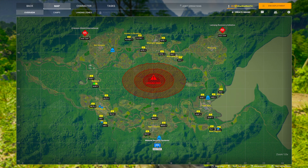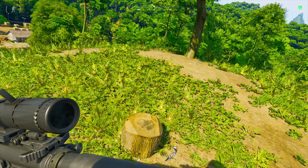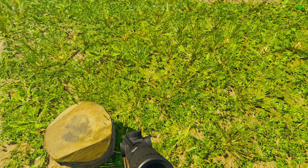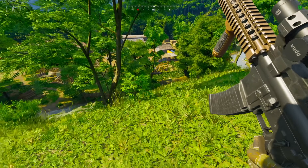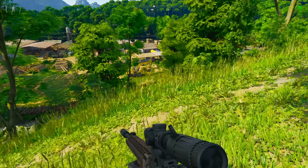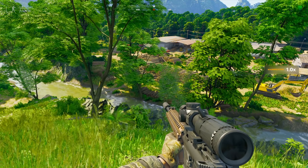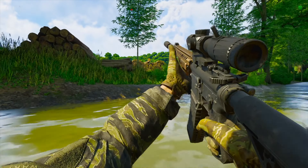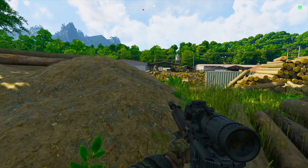I'll show you the best way to clear these AI out without taking too much damage and without dying — this is pretty easy to do solo. So the best thing with Sawmill: when you're coming down this hill from LZ Echo 2, I'm also on PvE mode so this might be the easiest way. I'd recommend crossing the water here because then you can use these logs to your advantage and use them for cover.